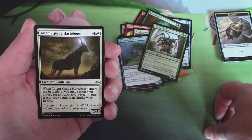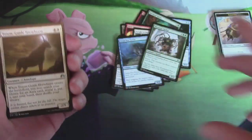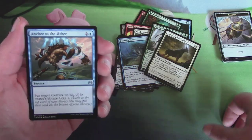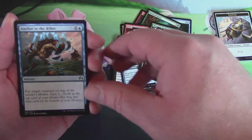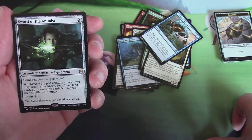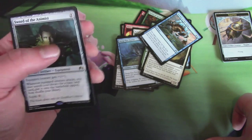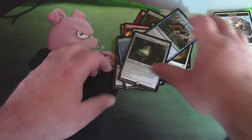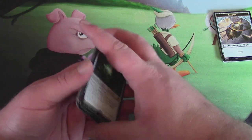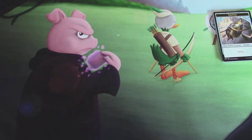Totem Guide Hartebeest — spelled all wrong! Eager of the Aether. And ooh — Sword of the Animist! Equipped creature gets plus one, plus one. Whenever the equipped creature attacks, you may search your library for a basic land card. Oh my god. We will see you tomorrow.